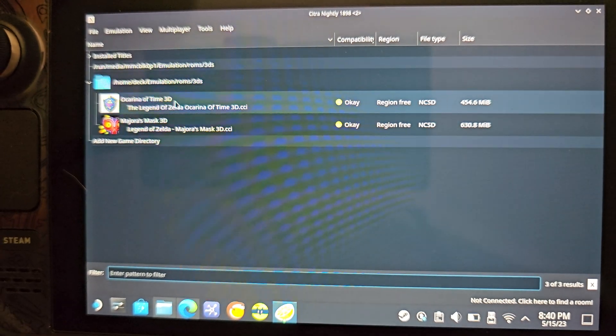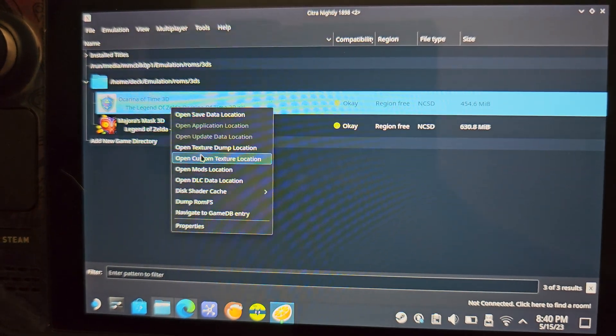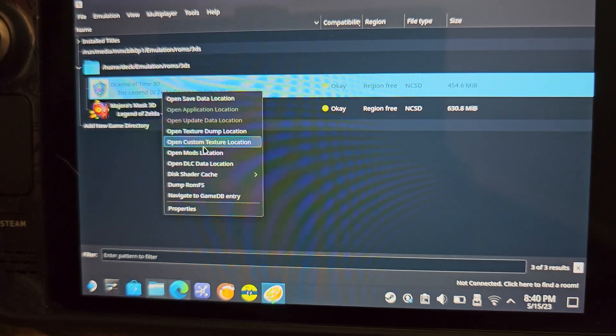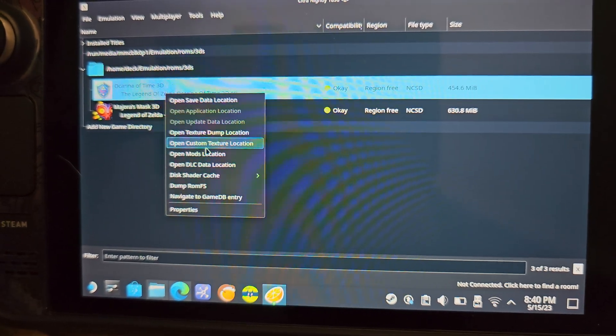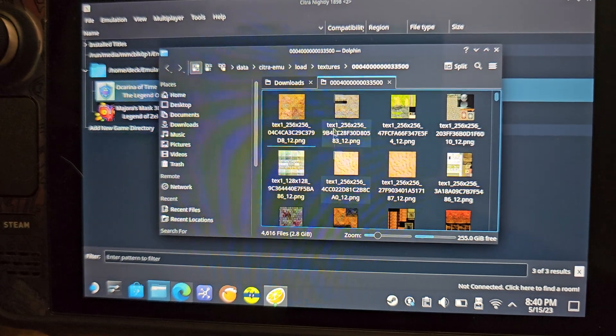Once you have the games installed, right-click the game and hit 'Open Custom Texture Location.' You'll have a blank folder there.